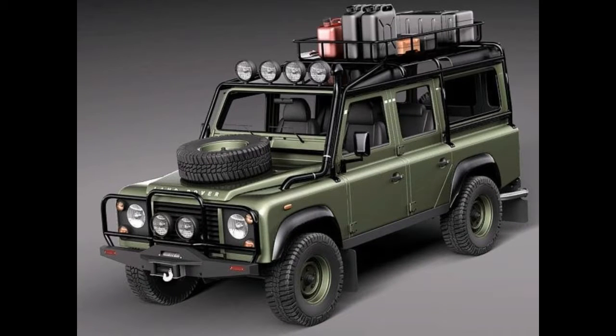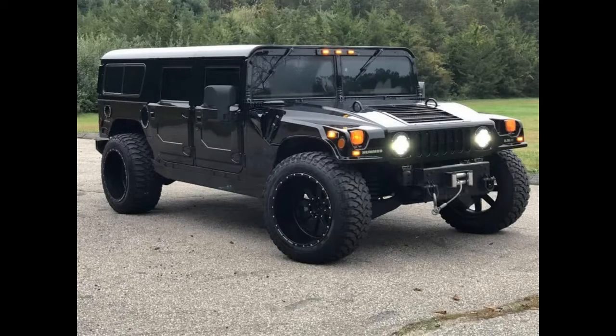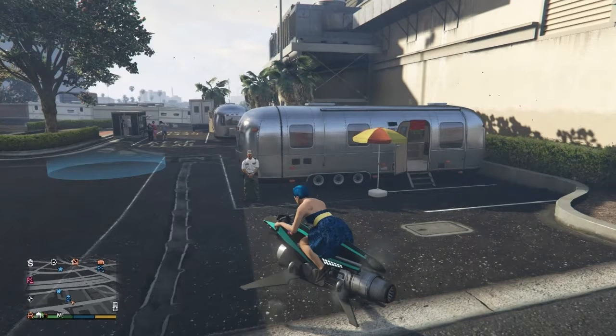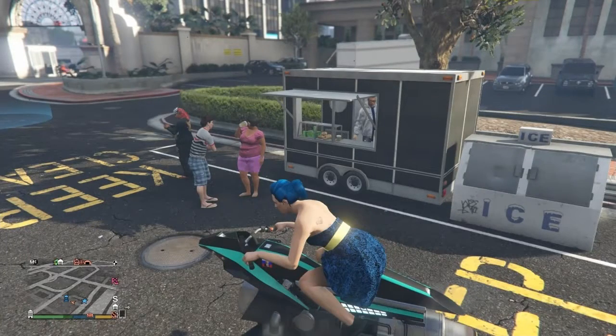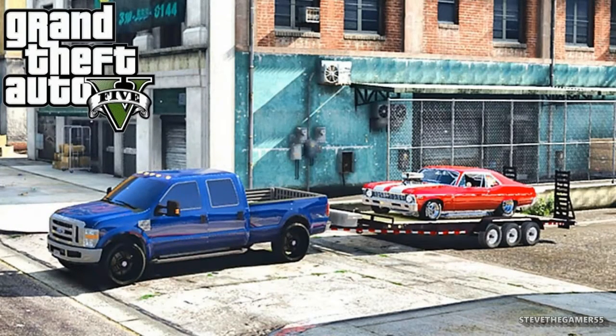At number eight we got off-road vehicles with working winches. As you see on the front, they have those winches. I would like to see that added to the game so you can hook it onto a tree and climb up a hill where you normally shouldn't be able to. Number nine is trailers — I think it's cool to have a real trailer behind your vehicle, like a real house where you could sleep in, and take it everywhere on the map. Also, a food stand or cannons that you can hook onto your car and drive around to make money or shoot people.